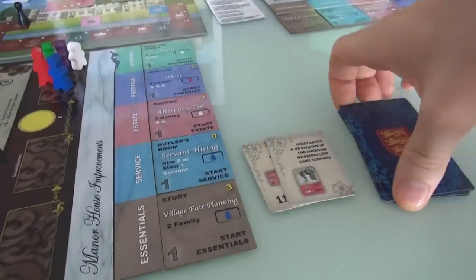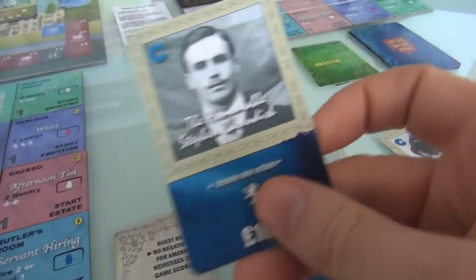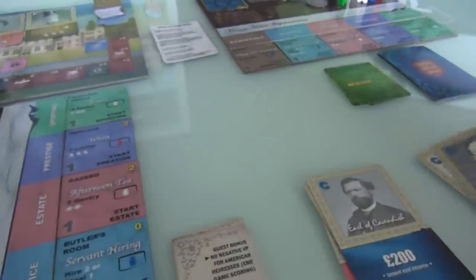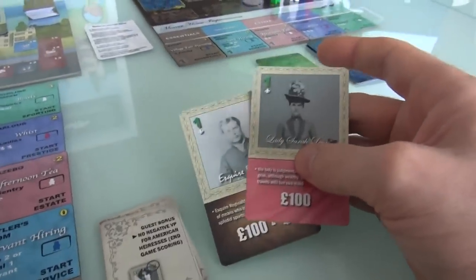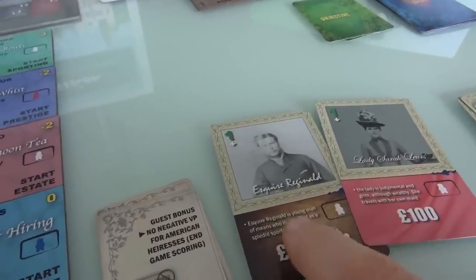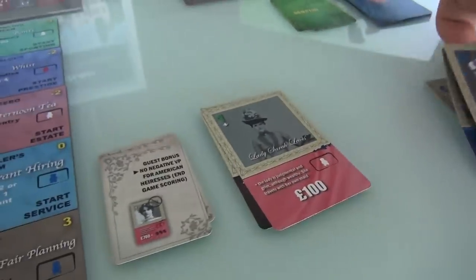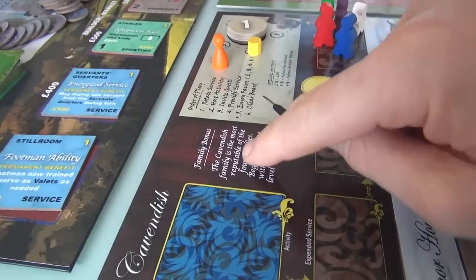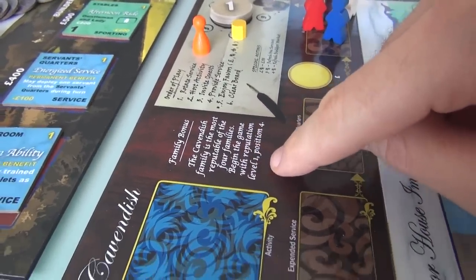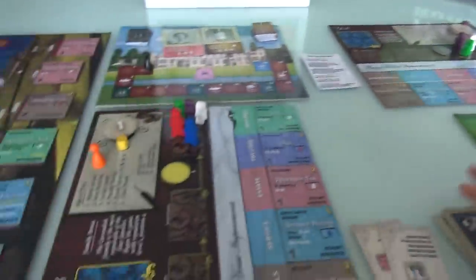Jen's got two of her own, and I've also got a starting hand of cards. I've got the four Cavendishes: Young Lady Tara Cavendish, the Honorable Stephen Cavendish, the Earl of Cavendish, and Lady Cavendish. You always have your four base family members. You also get two guests — starter guests. I've got Sarah Lewis and Esquire Reginald. There's a little backstory about each of them that explains who they are and why their gameplay works the way it does. The Cavendish family is the most reputable of the four families — begin the game with a reputation of level 1, position 4. So I have more reputation. Jen is at 1.1, I'm at 1.4 — I'm a little more upstanding than those lowly Yorks over there.